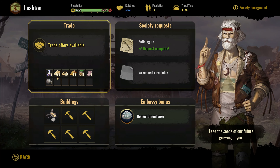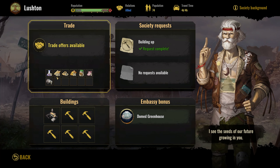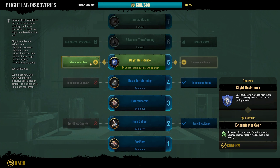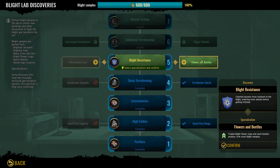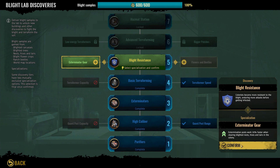Deep drilling — we're heading for larger solar panels. Alright, we're done here. Blight lab discovery. So Blight resistance — we could go with Flowers, select specialization: Extermination gear — Extermination post works 30% faster. Or traded Blight flower crops and ranch beetles produced 25. I don't think we will use this, so I say we go with this. Confirm.